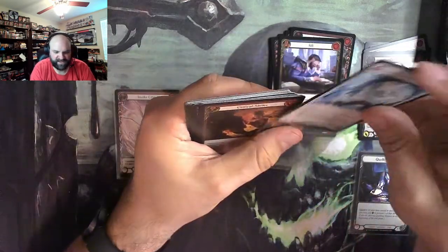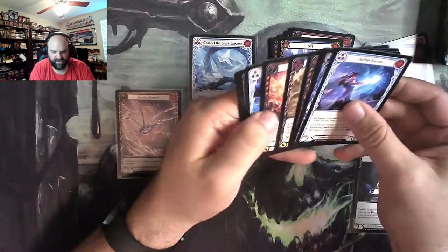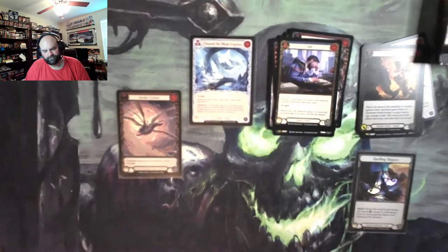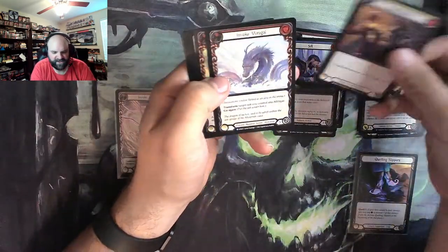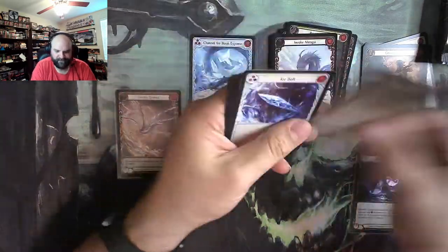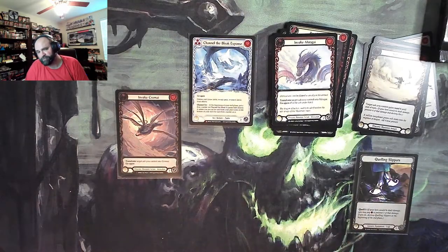Channel Bleak Expanse — that is our first Majestic of this opening. Critical Strike. No rare foils yet, no Majestic foils yet. But we do already have a rare Marvel. I don't know if that's the technically correct terminology, but Rare Marvel seems to make sense. We got Mirror Guy — Chromai — for a dragon, because it is the Marvel version of a rare dragon. There are, of course, Majestic dragons.